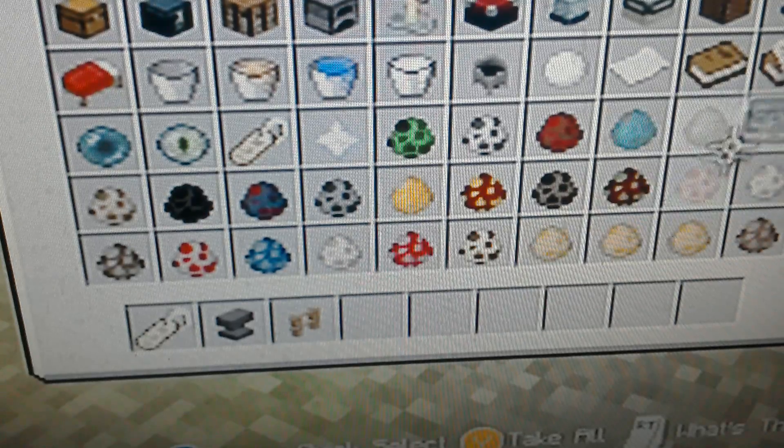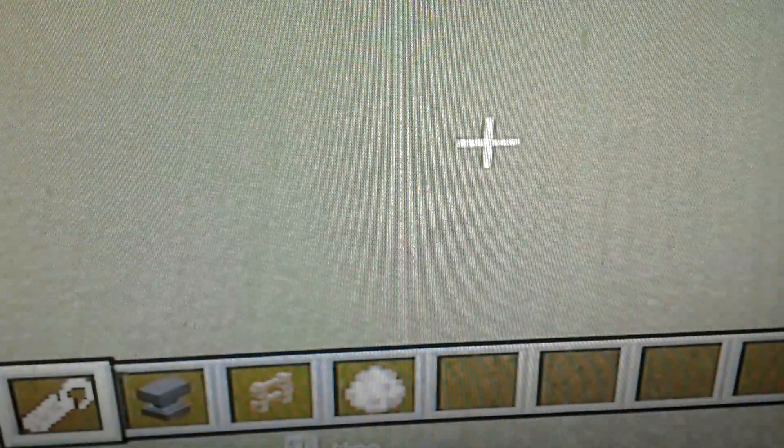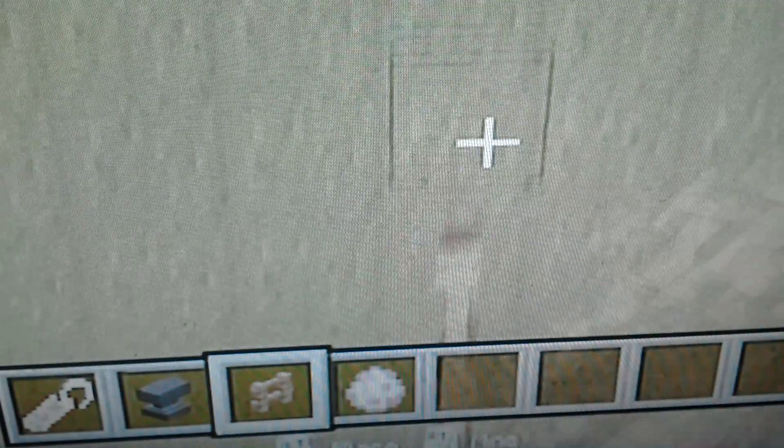Hello everybody and welcome to another video. Today I'm going to be showing you a little secret that you might not know about Minecraft sheep. So we're just going to make a little pen and then we're going to add the sheep in.